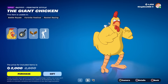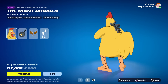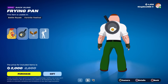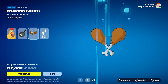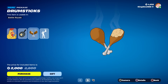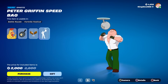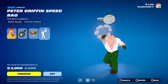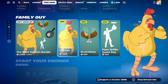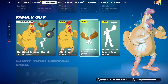You do receive the giant chicken, which is pretty cool — he's really giant. You also receive his back bling, his pickaxe if you choose the bundle, and the emote which is the Peter Griffin speed bag. Those are all the items you're going to receive.